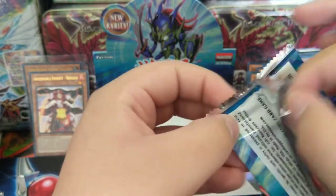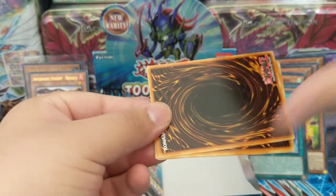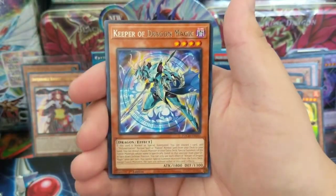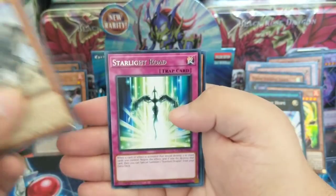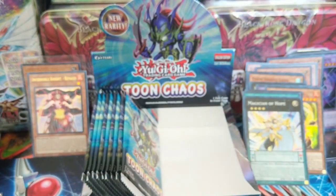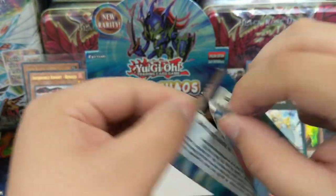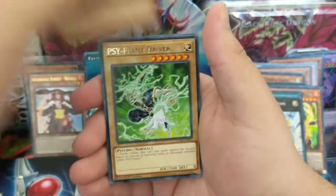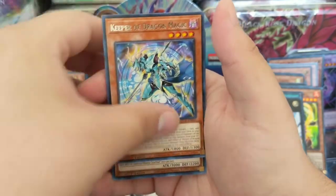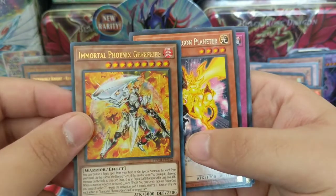Still happy about the Toon Black Luster Soldier pull — don't mind that at all. Let's see what else we can get. Psy-Frame Driver, Keeper of the Dragon Magic, Gearbreed, Magician of Hope. I'm just going to say the first few and then move on because the video is getting long — I at least want it to be 20 minutes. Light Pulsar Dragon, Psy-Frame Driver.